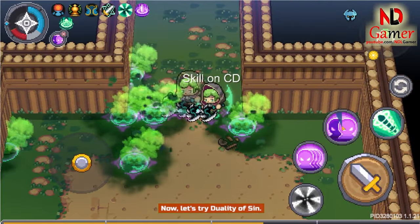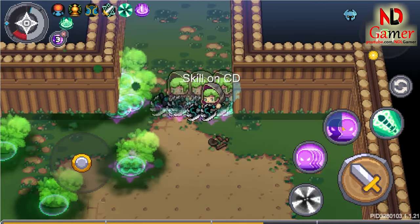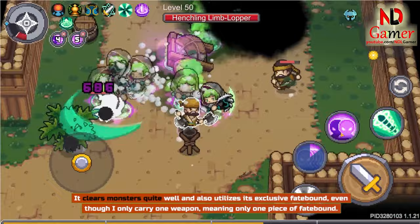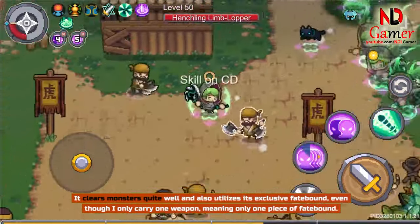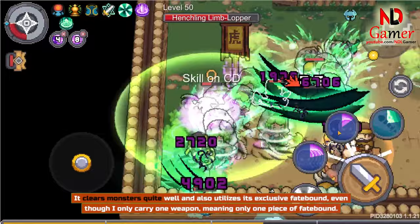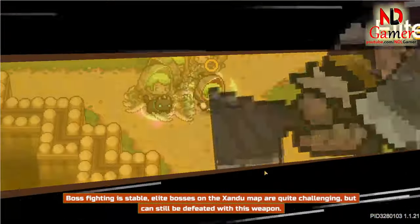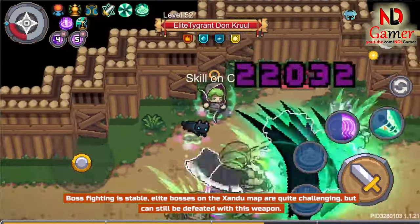Now let's try Duality of Sin. It clears monsters quite well, and also utilizes its exclusive Fatebound, even though I only carry one weapon, meaning only one piece of Fatebound. Boss fighting is stable. Elite bosses on the Zandu map are quite challenging, but can still be defeated with this weapon.